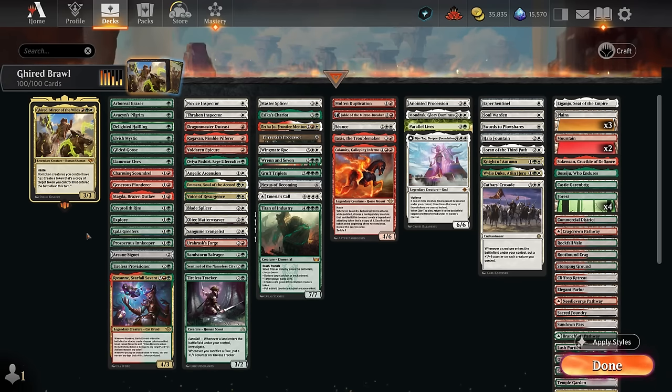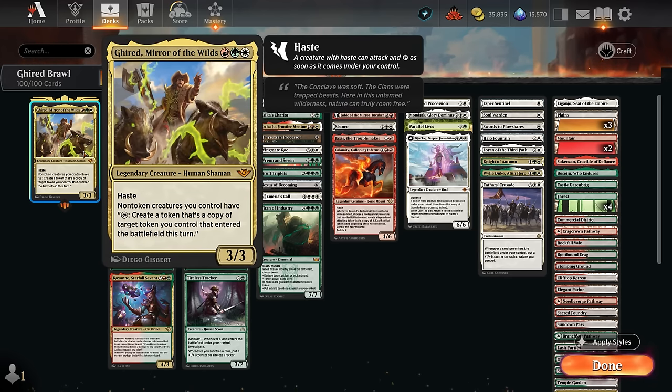Hello and welcome to another Brawl gameplay video. Today we're taking a look at a white, red and green — or Naya colored — tokens deck featuring Girat, Mirror of the Wilds as our commander. There are a few ways you could pronounce it; this is what I'm sticking with.